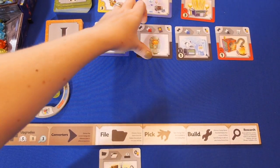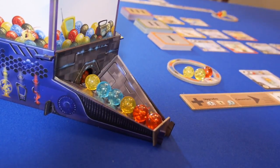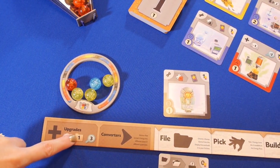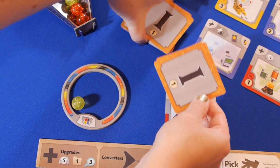The filing action is saving a card to build for later. When players take the pick action, they choose an energy marble from the front of the dispenser and place it in their supply ring. Everyone starts with a hand limit of 5 in their supply, a file limit of 1, and a research of 3 — they take 3 cards from any deck and choose 1 gizmo to either file or build.